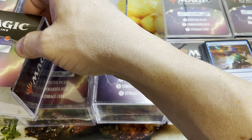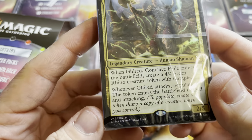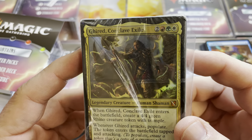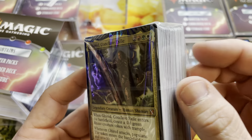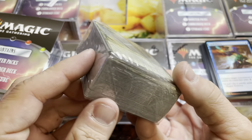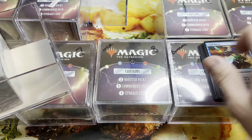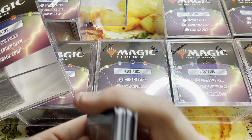Let's see what Commander deck is in here. This is a Commander 19 deck — it is Girid Conclave Exile. A little rip in the wrapper there, not too bad. So that one is for Jordan.